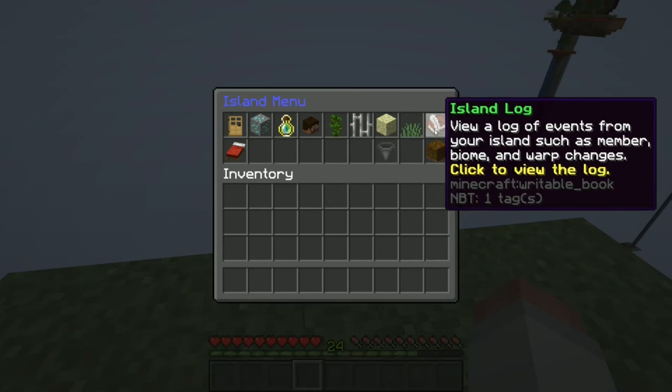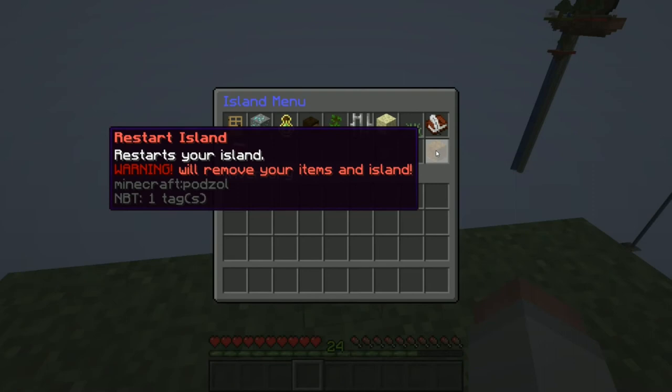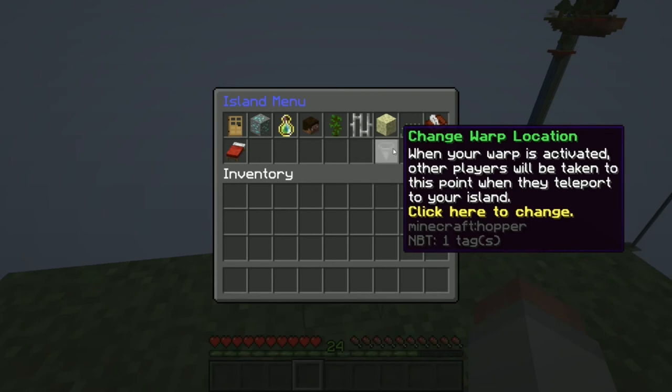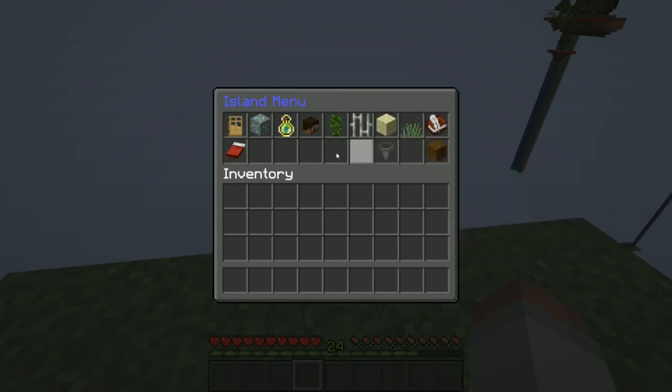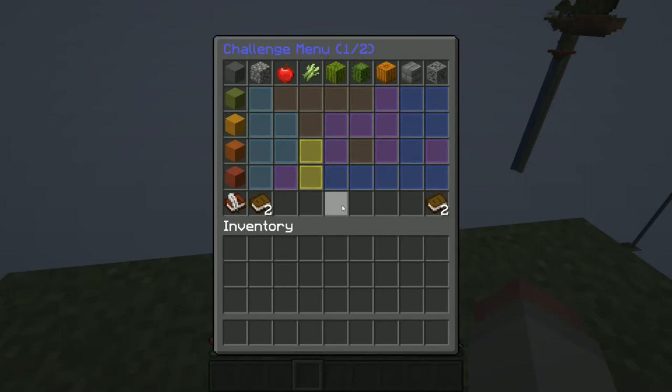You can also return to spawn island. There's a log of major events. If you wish, you can restart your island — which resets all challenges, XP, and everything you've earned, bringing you back to ground zero. You can also change your warp location if you've enabled warping.